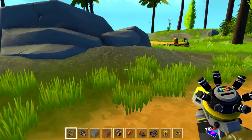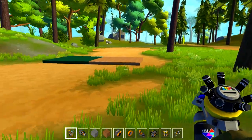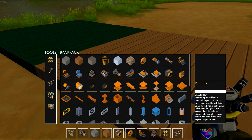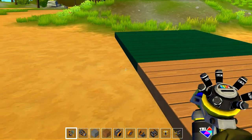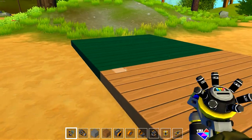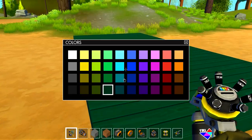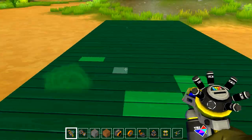If you guys haven't worked with the paint tool yet, it's actually really easy to work with. Basically you just bring the tool out, hit Q, select a color, then click and drag to paint a massive area, or you can right-click to delete paint. It's really simple to do. I'm using a really dark green color right now but you can see there are tons of colors to work with.